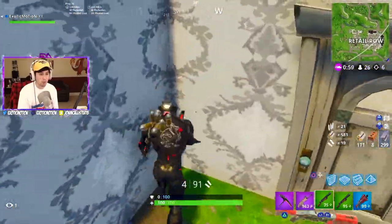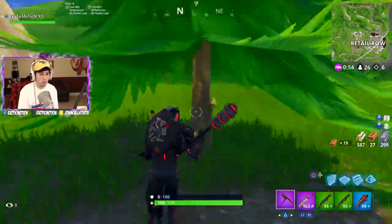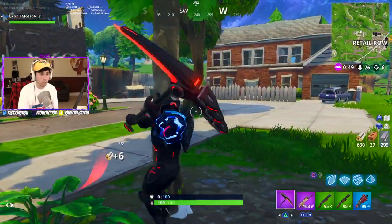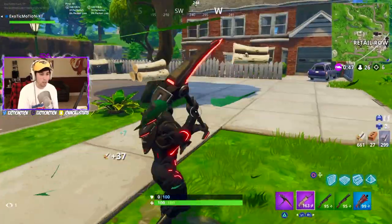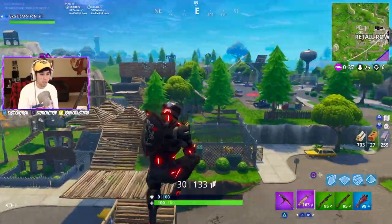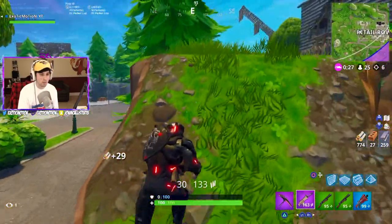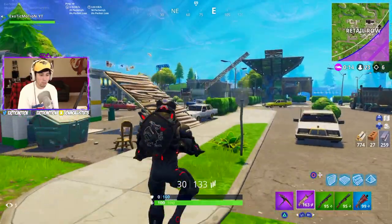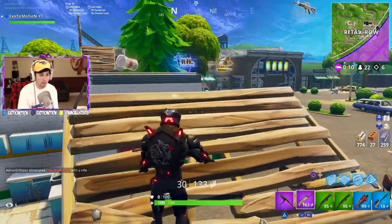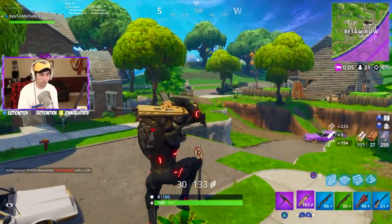We got a scar, shotguns, two pumps, 600 wood, 300 metal. We have good mats. We're going to go ahead and get that sniper because if we get that bolt, that'll be really good. I think that's everyone here — it looks pretty dead, I don't see anyone else. Let's go back and get that sniper real quick. Holy crap, but to end with six kills in Retail Row — that's not bad, man. That's definitely not a bad game at all. Blue pumps. We're looking good, let's go to the next circle. There's only 18 people.